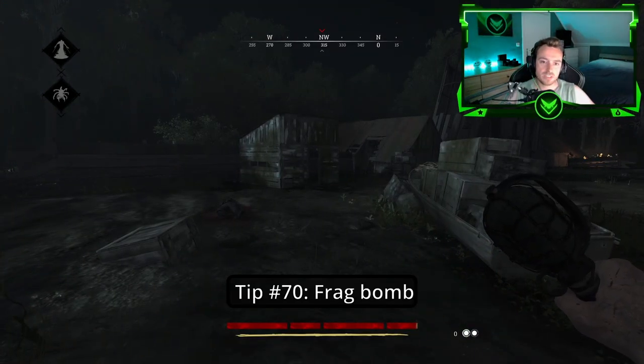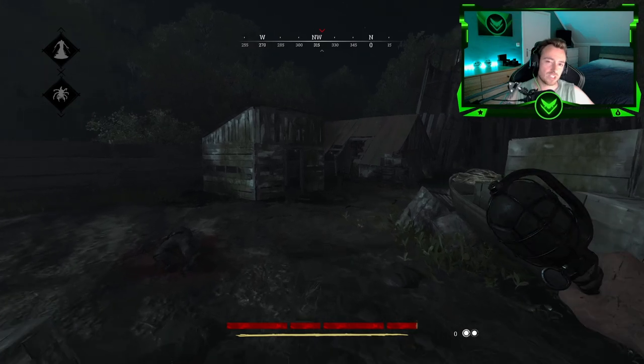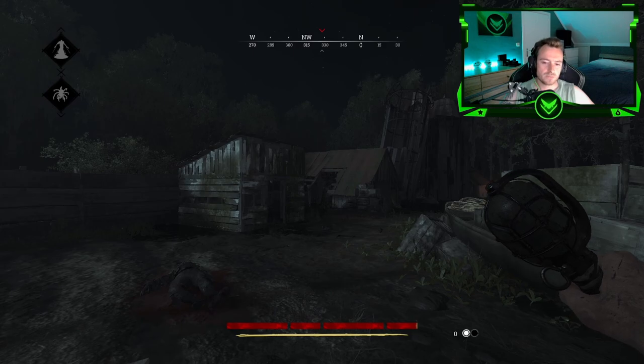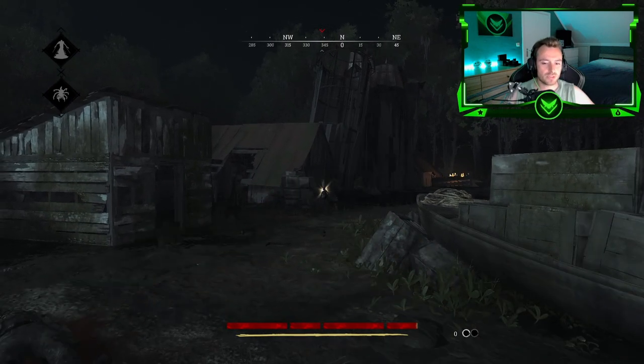Tip number seventy: Frag bombs — they're actually not explosives. They actually bleed you if you throw one on the ground.